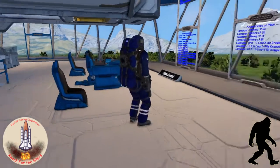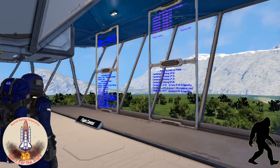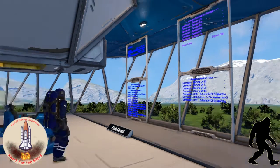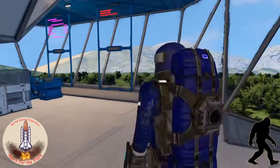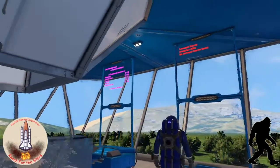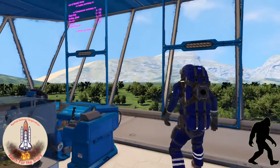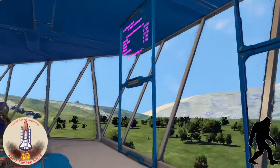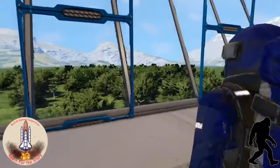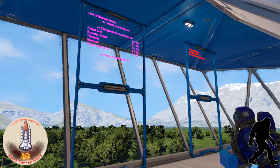We have flight control over here showing the status of docked ships on the various connectors, status of fuel for the base — hydrogen, oxygen, and uranium. And over here we have just an extra control seat for damage control, and I also added missing components — so what we're low on.